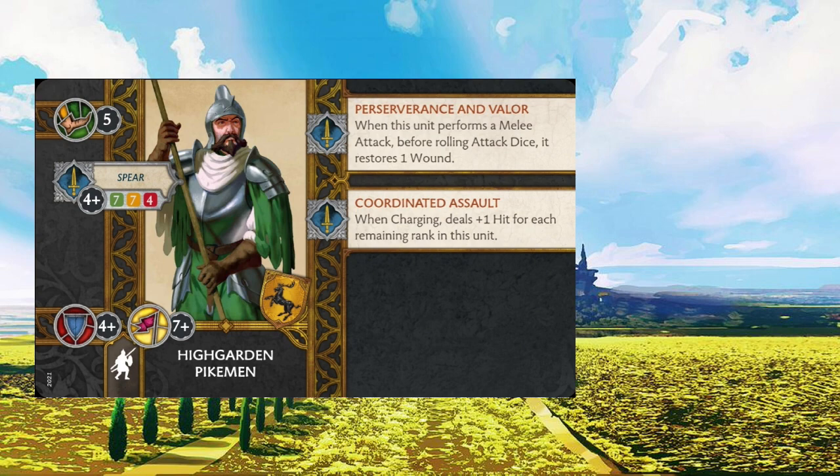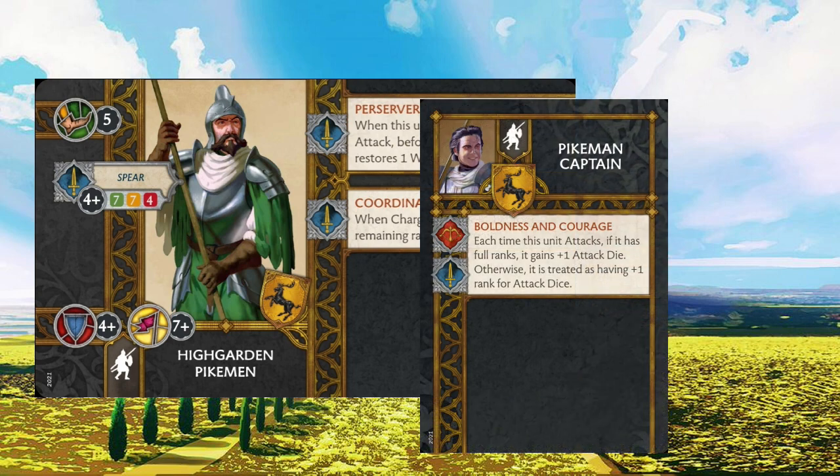Turning our attention to the Pikemen Captain, for one point we get an ability that can modify both melee and ranged — Boldness and Courage. It states: each time this unit attacks, if it has full ranks, it attacks with plus one attack die; otherwise, it's treated as having plus one rank for attack dice. The Pikemen Captain is fairly inexpensive and has a pretty decent home within the Pikemen unit. It cranks up reliability on hits, taking them from 7-7-4 to 8-7-7, making them dangerous throughout the entirety of the game — and that's just for one point.